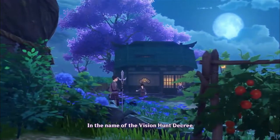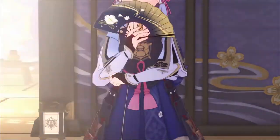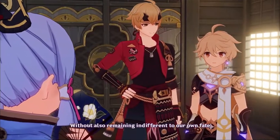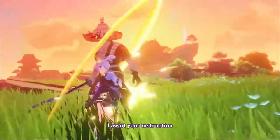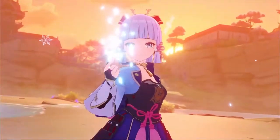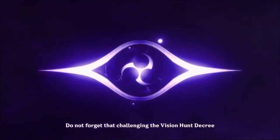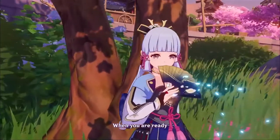Characters that this might work well with — besides upcoming ones — Mona could benefit from this a lot. Just having the energy recharge allows her to pop her burst really fast, and the energy recharge synergy is already in her kit through her talents. I feel like this is going to be really good for Mona and will increase her hydro damage alongside it. I'm excited to see what that looks like.